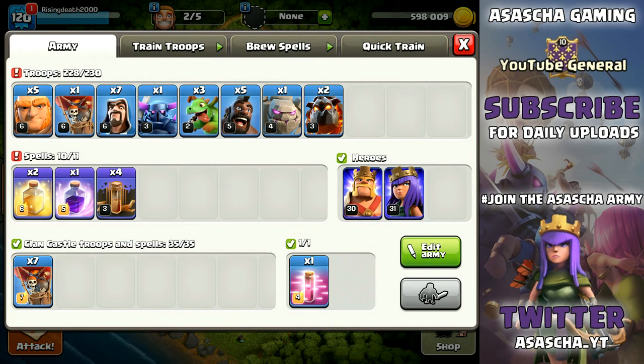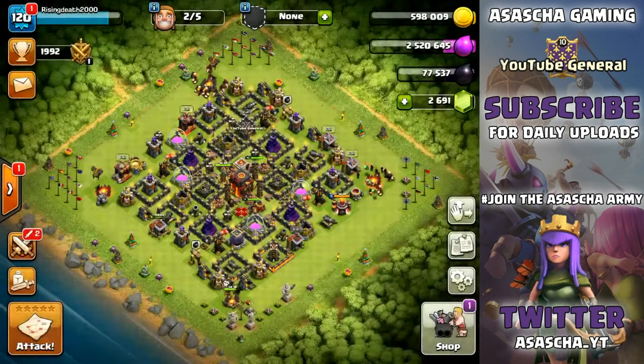We've got giants, we've got balloons, we've got wizards, we've got Pekkas — all sorts of units — and our King and Queen obviously with a few spells. With that being said, let's get into a few friendly challenges and see what sort of damage we can do to these bases.